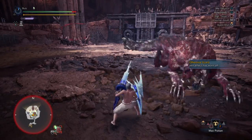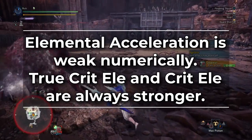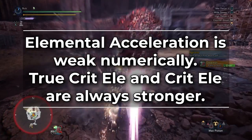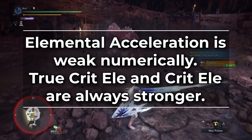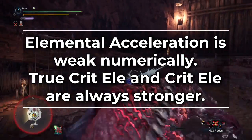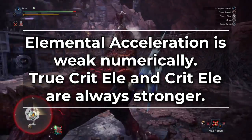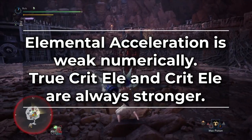Let's run through each and determine which is the best for Lance. First off, Elemental Acceleration is weak — numerically it's always weaker than running Crit Element or True Crit Element, at least in every comparison we've made or seen thus far. When combined with Crit Element it's still weaker than True Crit Element. You can combine it with Master's Touch, but you're better off combining Master's Touch with Crit Element because it results in higher damage.